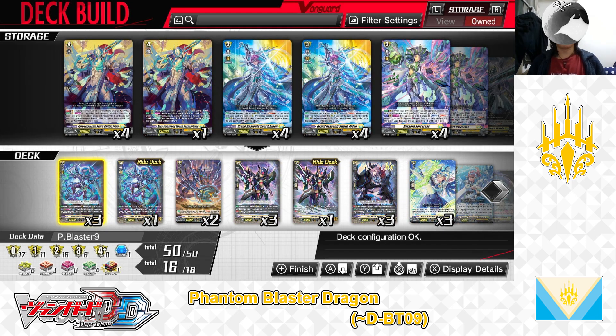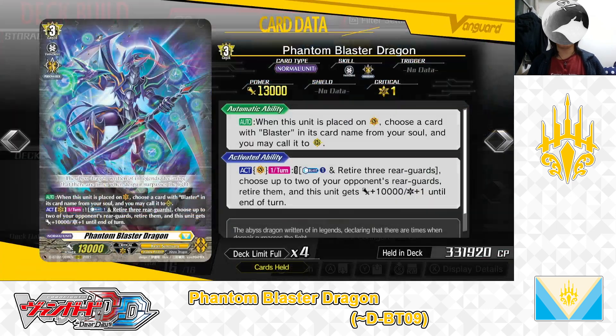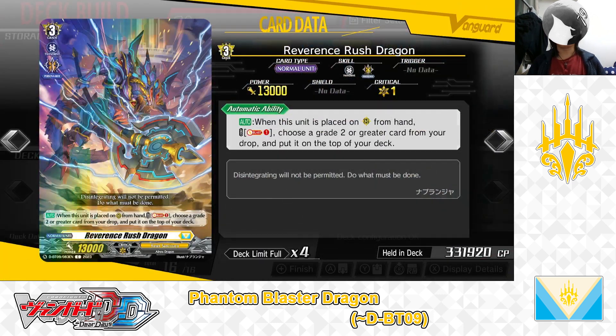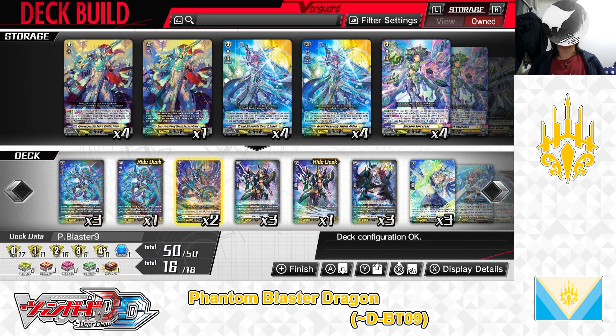Now for the Grade 3 lineup. We are playing Grade 3 Phantom Blaster Dragon — skills already explained during the Ride Deck portion — we have 3 in the main deck. Next, Grade 3 Reverence Rush Dragon. Skill — Auto: When this unit is placed on rearguard Circle from hand. Cost: Soul Blast 1. If the cost is paid, choose a grade 2 or greater card from drop and put it on top of the deck. We have 2 in the deck. With that, we've covered the deck's Grade 3 lineup.